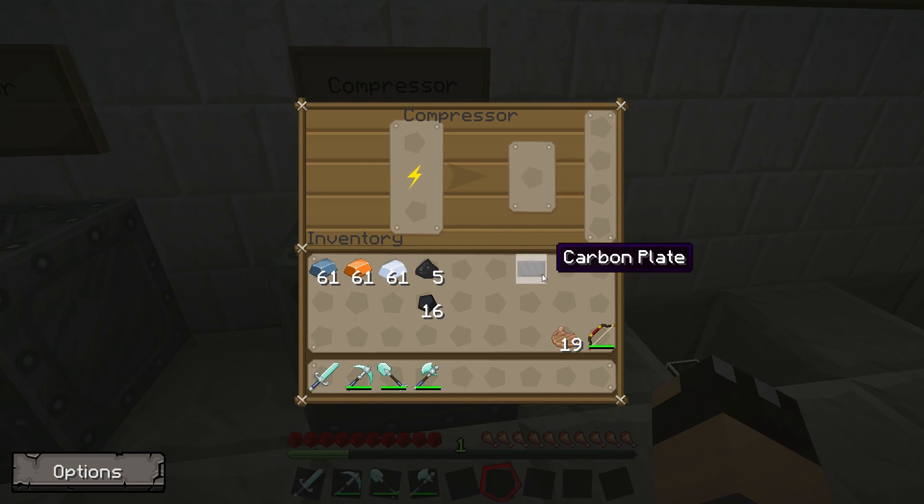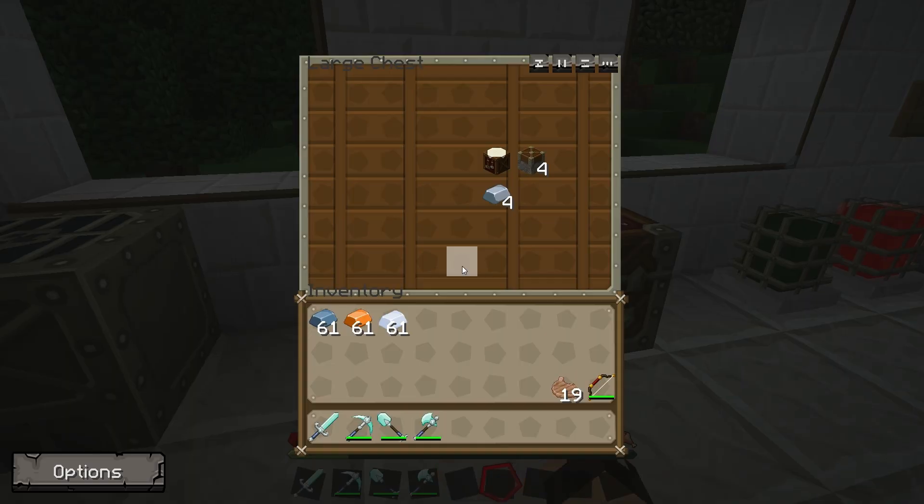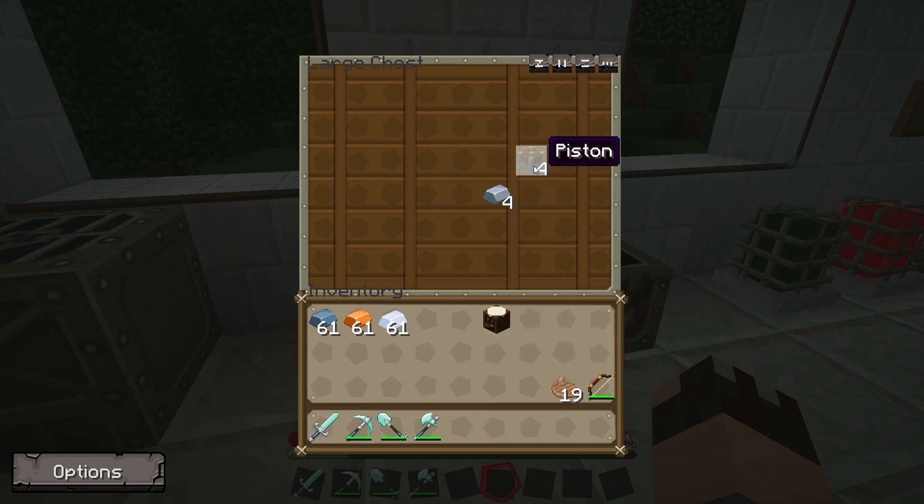We're going to need to make a lot of these in the future, because a lot of the machines we're going to be building will require carbon plates. So let's have a look at the other machine we need to build — the rolling machine. As I said before, this is a Railcraft item. It requires a crafting table, four pistons, and four iron ingots.